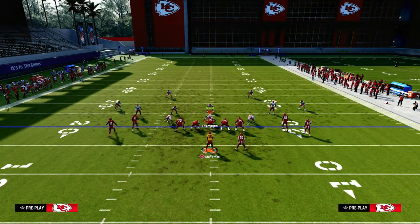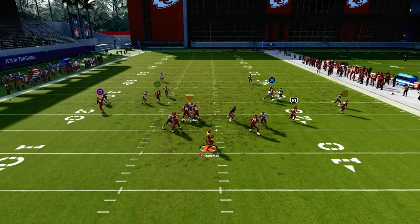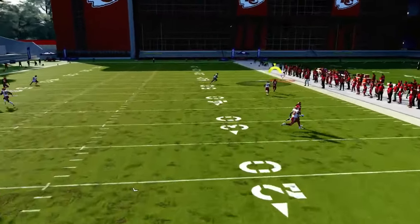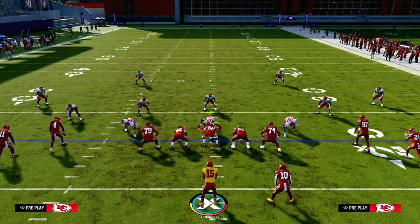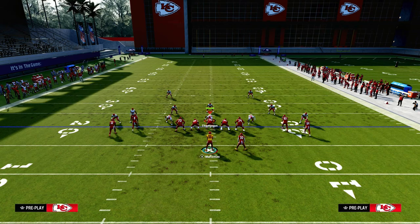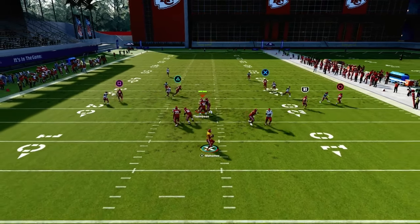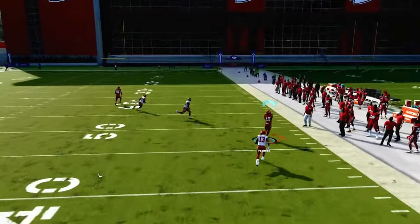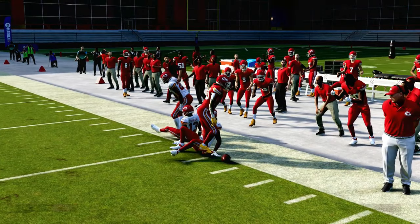If they run cover two man — you have this wheel — watch how the D-path gets pulled to the inside. If you really want to kill cover two man, if you're just really struggling against it and need something to get over the top, just streak this slot receiver. Something as simple as this: the streak is now going to carry that D-path back far enough, and that window right there is going to be wide open for you to hit over the top. So that's an option if you're struggling to attack cover two man.